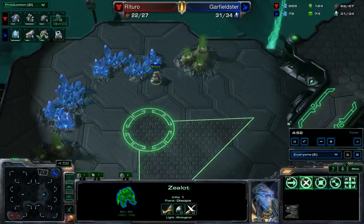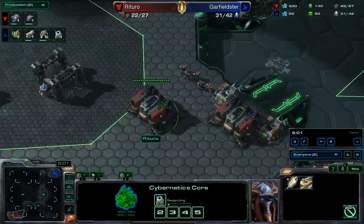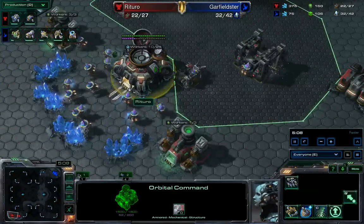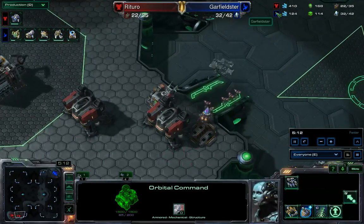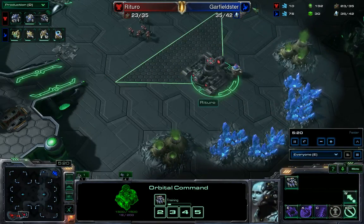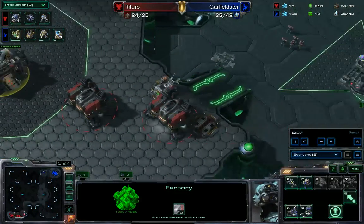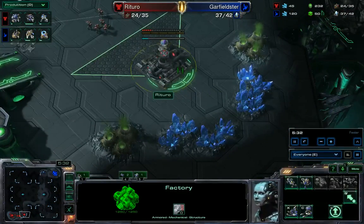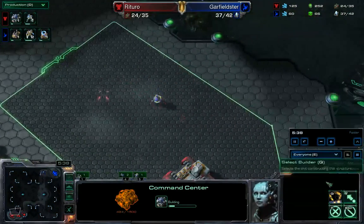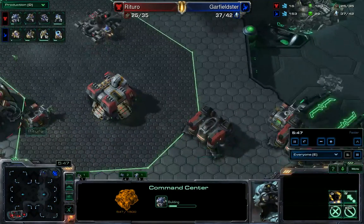No hat for the Birthday Zealot though — unfortunate. Forge is on the way as well as Warpgate Technology for Garfieldster. He's doing exactly what he needs to do. Over at my base, the Factory is on the way after the two Barracks, no add-ons on either Barracks yet. With my Orbital up and running, I was focusing purely on Marines — macro play, as few minerals wasted as possible. The Command Center goes down with the Factory after the two Barracks, getting my second base just before the five-and-a-half-minute mark. And I have my Starport down, trying to get up that tech tree as fast as possible.